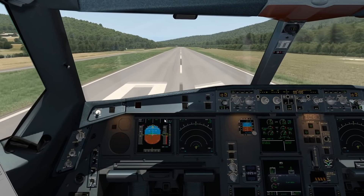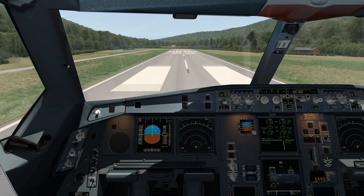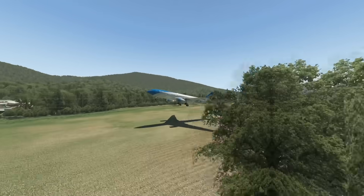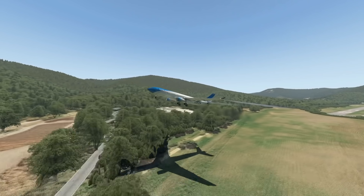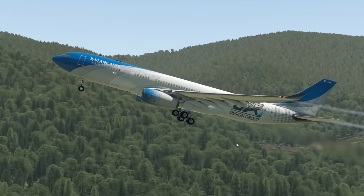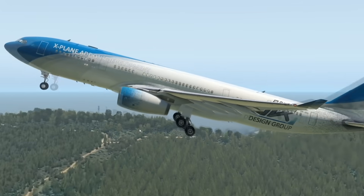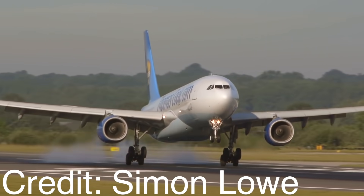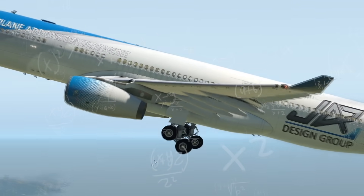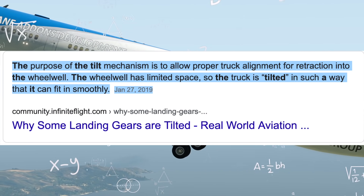There we go — we are rolling along, and that was barely a crash actually. We are in the air now. With the plane airborne, something interesting about the main landing gear is that it is tilted, which is mainly made to look cool, especially on landings, to give a smooth landing or something. Honestly, I don't really know the actual purpose of tilted landing gear, but I just think they look cool.